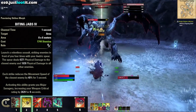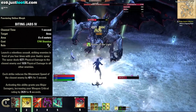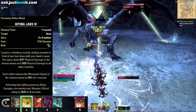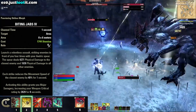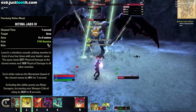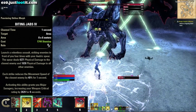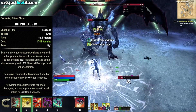This ability launches a relentless assault, striking enemies in front of you — enemies, plural. It's a cleave ability. It hits everything in front of you four times with your spear. The spear deals 5,000 physical damage to the closest enemy and 2,000 physical damage to all enemies near it. Each strike reduces the enemy movement speed by 40%, and activating this ability grants you Major Savagery, increasing your weapon critical. So not only is this ability doing a ton of damage, it's also buffing you and slowing your enemy.